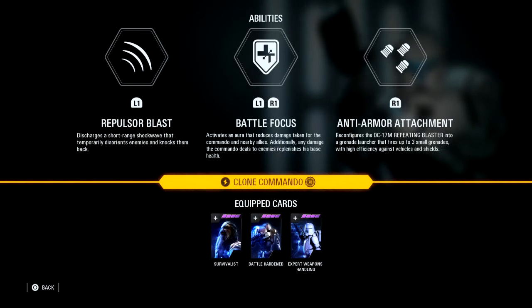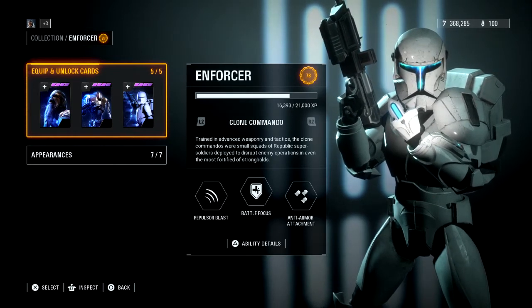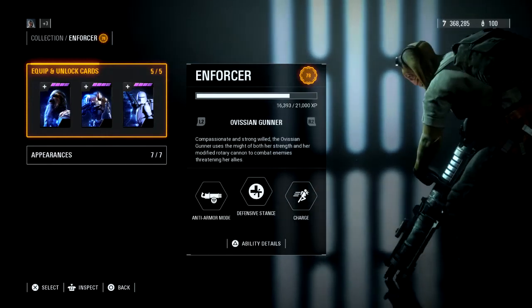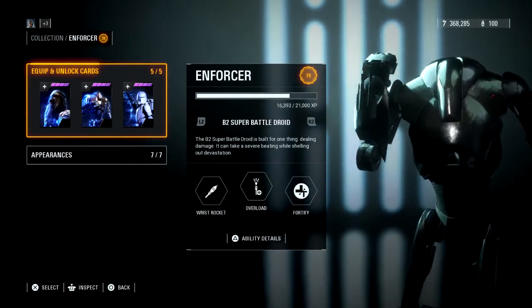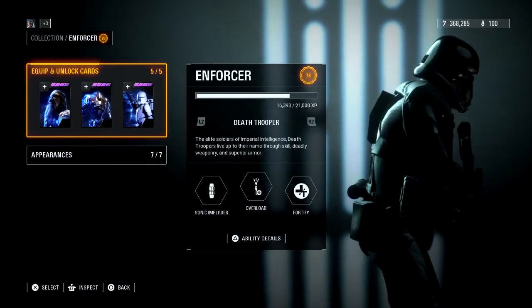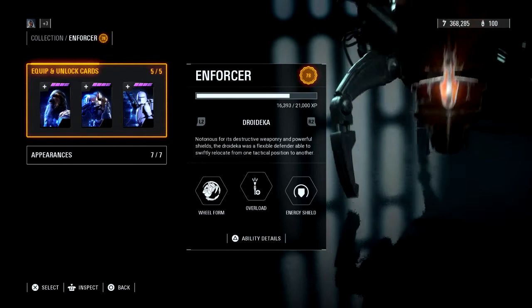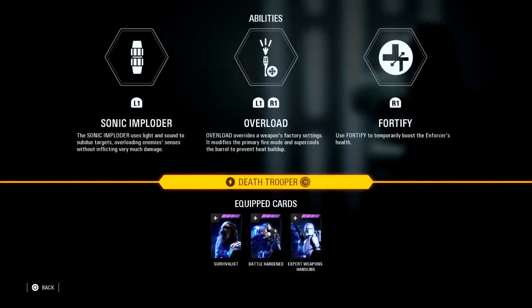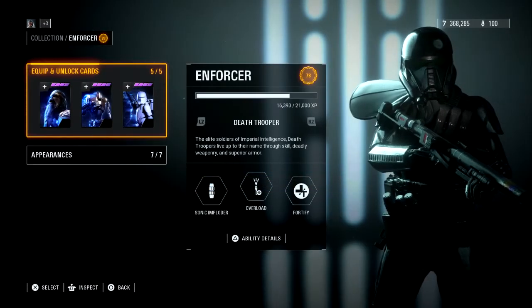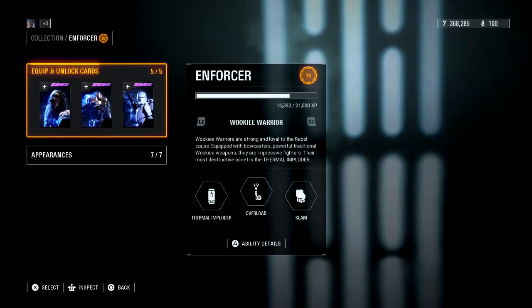Let's talk about the Enforcer abilities. The middle ability when playing as the Clone Commando is Battle Focus. For the Resistance it's Defensive Stance. For the rest — the Super Battle Droid, the Flame Trooper, Wookiee Warrior — they all have Overload. Each Overload does a slightly different thing, but the overall goal is to let you keep firing that heavy-duty weapon without your gun overheating. Since there aren't any star cards that buff or nerf the left and right abilities specifically, there's not really a need to cover those for the loadout.